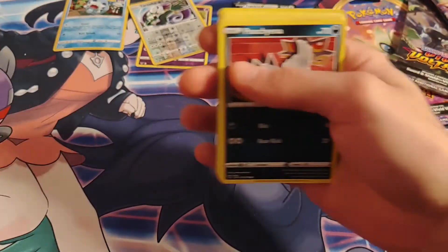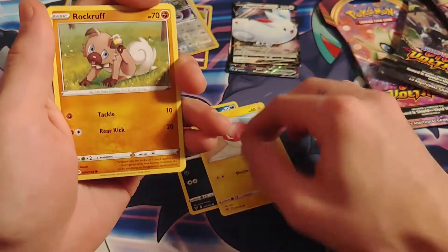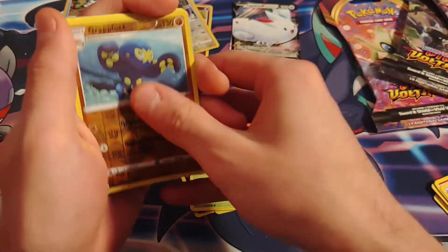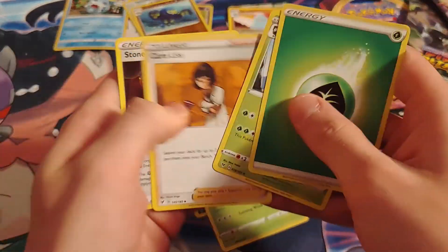Green code on the Pikachu pack. Puchina, Voltorb, Rock Ruff, Taylo, Yanma, reverse holo Crabrawler, and a Quagsire. Nice — gotta love Quagsire.